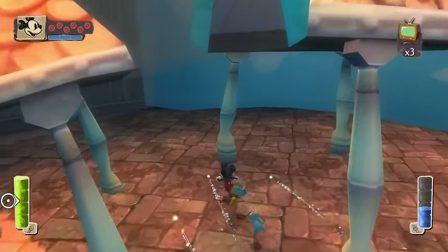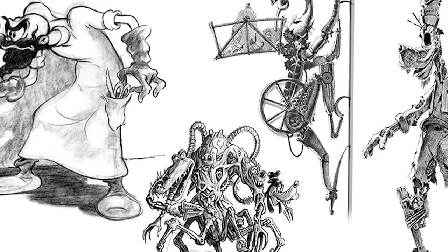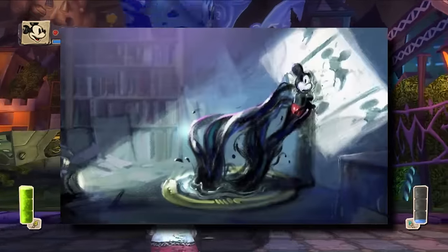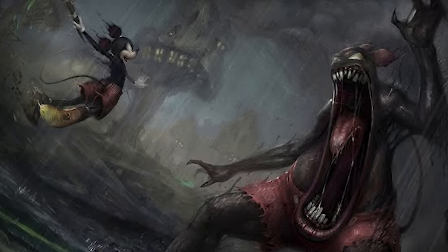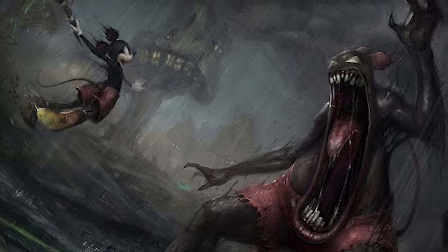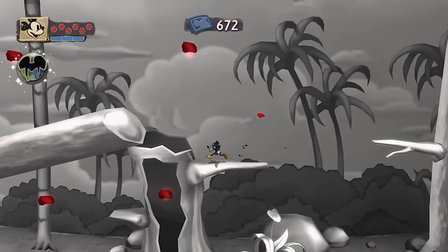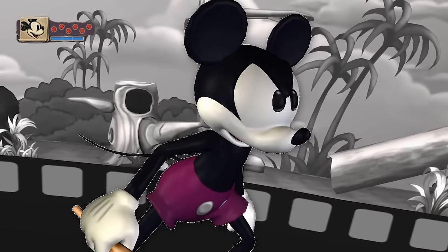I've talked about the creepy pre-release content for Epic Mickey before on the channel, in which concept art reveals the game in its original state was going to be a much darker experience. In reality it was made to shock the Disney executives — so much so that the more tame concepts they actually wanted to implement wouldn't be seen as dark as the concept art they initially showed. It really does make me want a horror-themed Mickey Mouse game that plays around with more ideas from those concept images — a true M-for-mature Mickey Mouse horror experience. Even though the developers didn't want to make the game as dark as the concept art portrayed, they still had some scrapped ideas that would have made for an interesting and unnerving time.